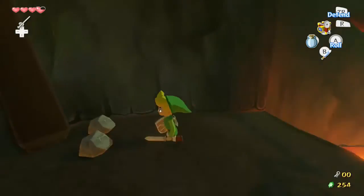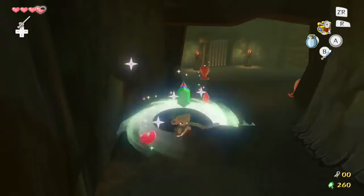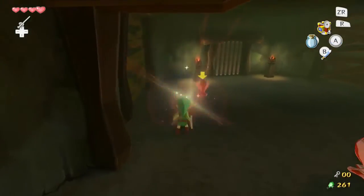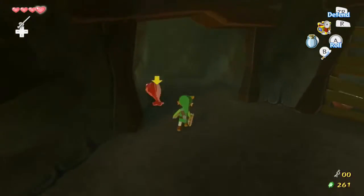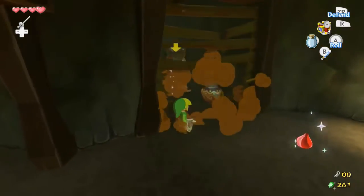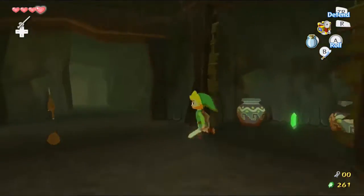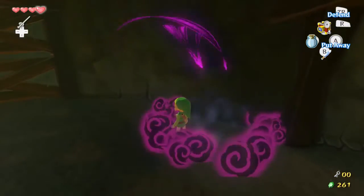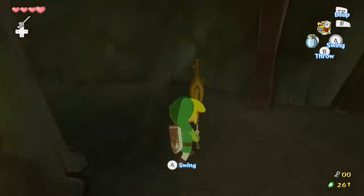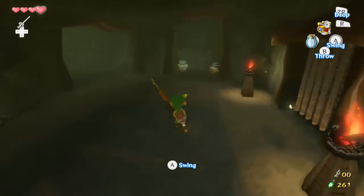We can't go this way yet. There's something over here — a rupee. There we go. And there are smaller wooden planks here so we can break those ourselves. Bokoblin! Sadly this one only had a Deku stick. So we can't use a big sword to break these things down — it'll just bounce off, like our regular sword will do too.